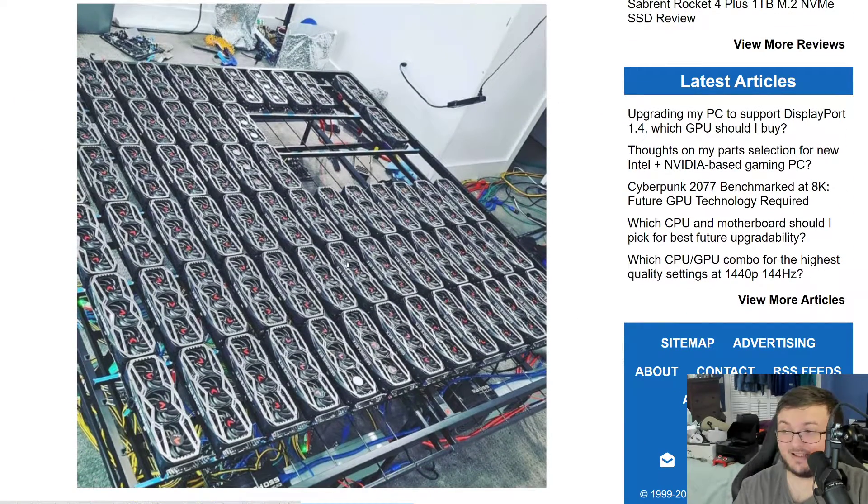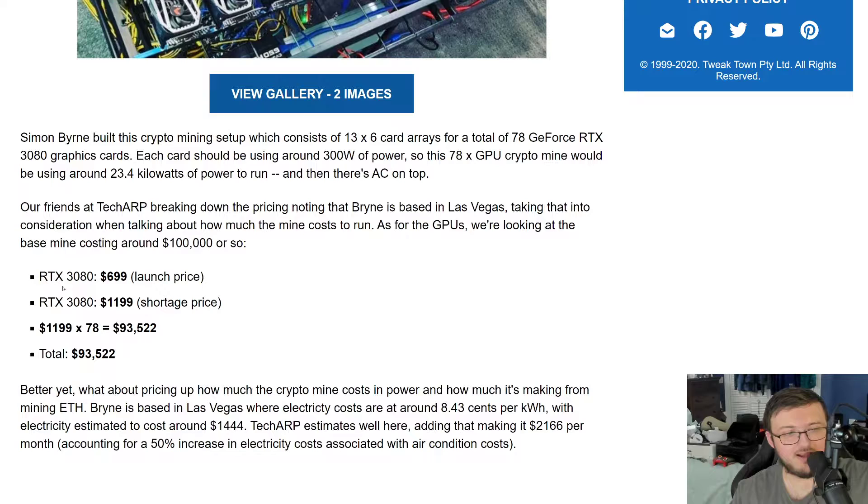You wanted a 3080 — this is what it actually is. Now these are not founders edition cards; these are third-party cards like EVGA and stuff like that. So these are actually more expensive because they're better overclocked than the founders edition cards. These are not $699 — they have a price tag listed at $699 as the launch price.